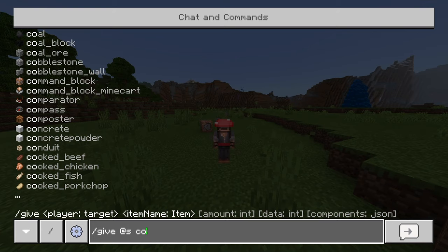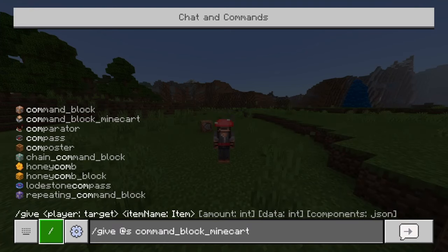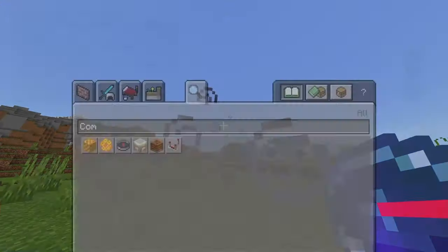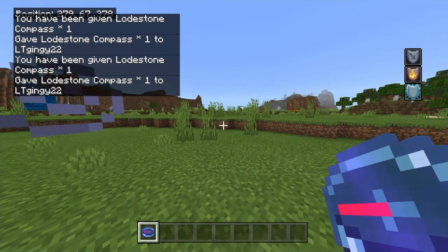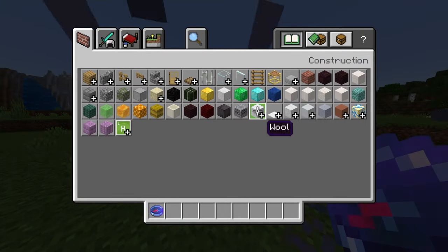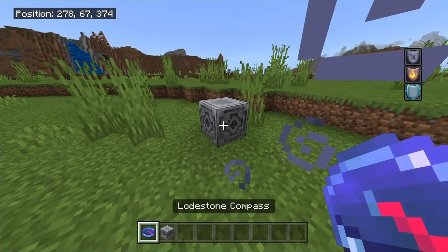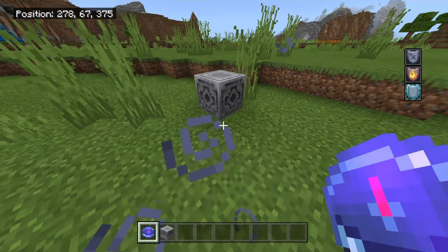I've recently learnt this — if you slash give yourself a compass, near the bottom you'll see 'lodestone compass.' I'm gonna grab that. So we've got one, and you see it's going crazy — it doesn't even know where we are. That's why you grab this block called a lodestone. On keyboard you right-click it, but because I'm on PS4 you press L2, and then the compass points towards that block.